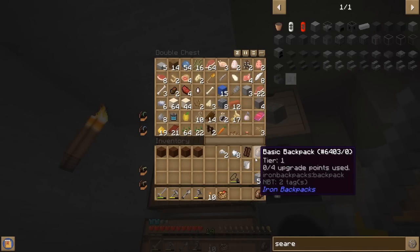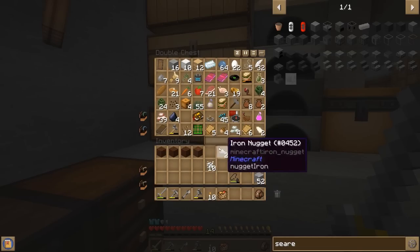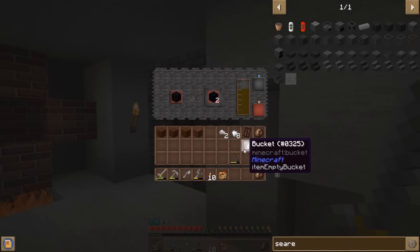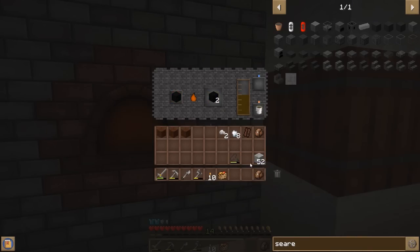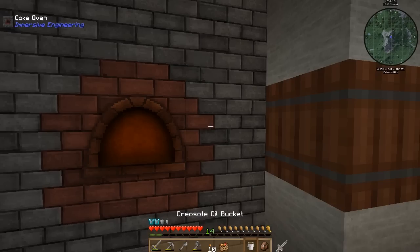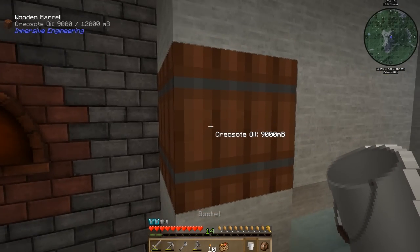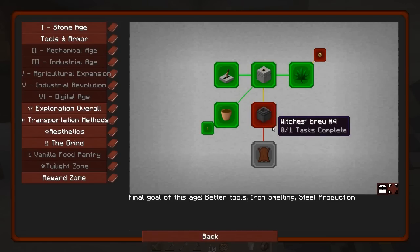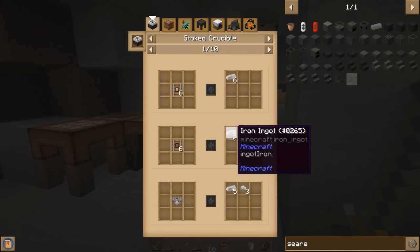Let me double check the chest for any iron we might be missing. We've got some tin just sitting in here that I didn't even notice. The coke oven is pretty much full, so we need to empty it out. I'll use the wood barrel and put it right there for the time being to clear things out so it can continue making creosote and coal coke blocks. Eventually we'll be able to make pipes. I'm loving Better With Mods — it's a fun mod to poke around with.